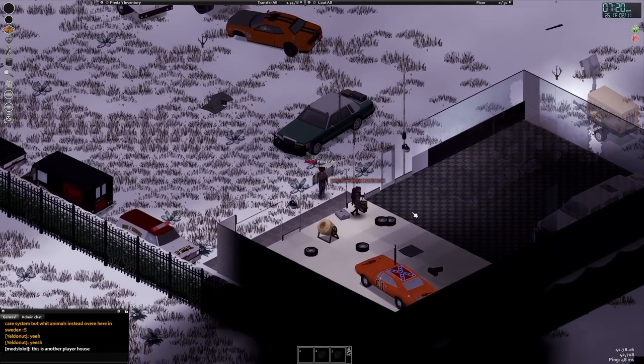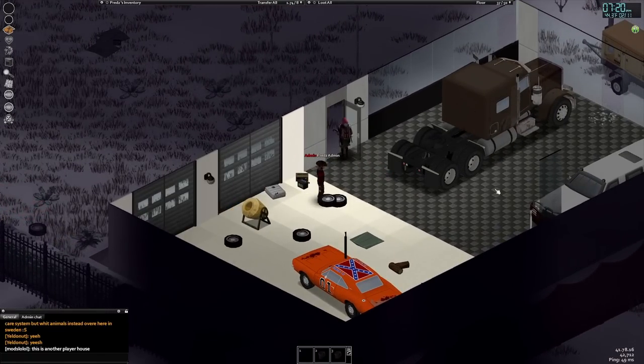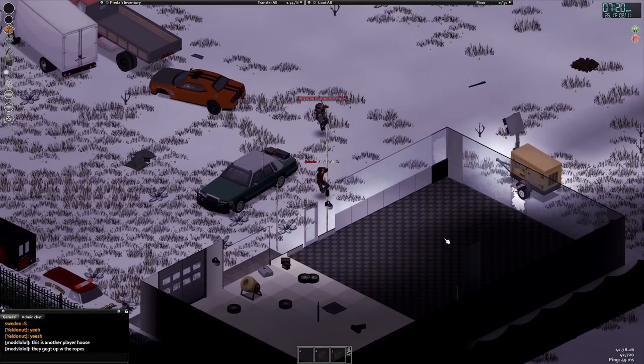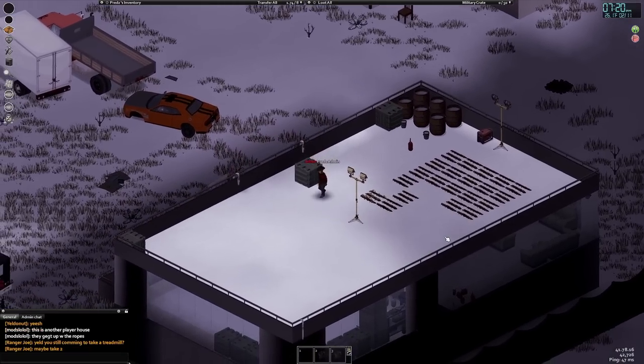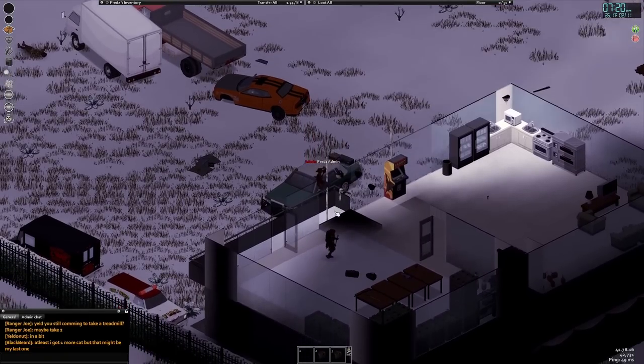Next door is another player's house. This one was unique because they gutted the entirety of their ground floor to use as a garage. The only way to move between floors is via sheet rope — there are no stairs. To move through the base, you go to the top floor and then take another sheet rope down to the second floor, where they built out a kitchen, living room, and general storage area.